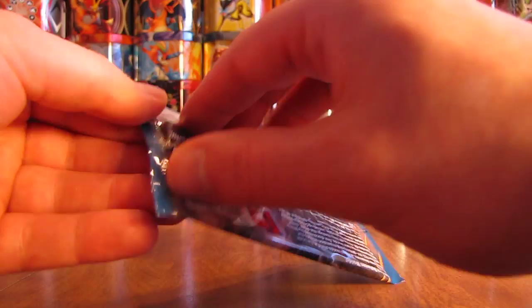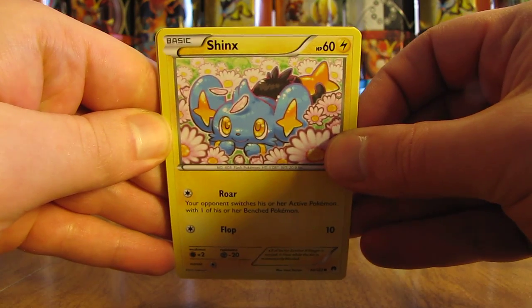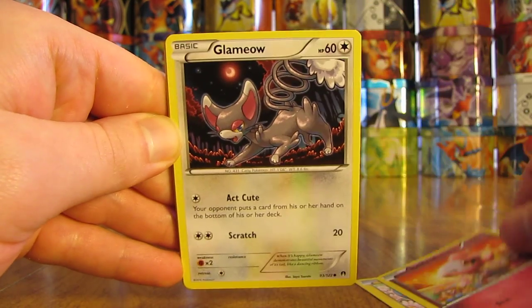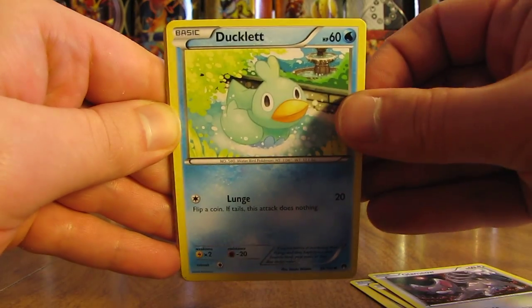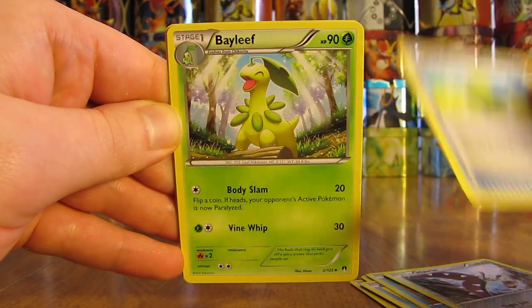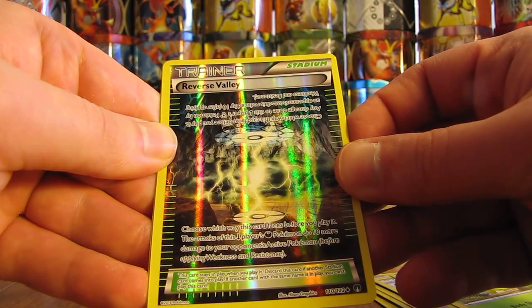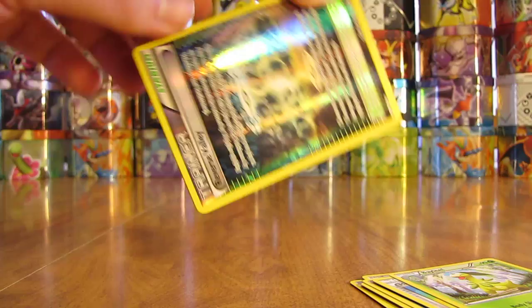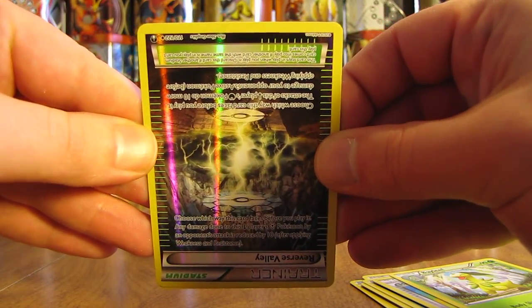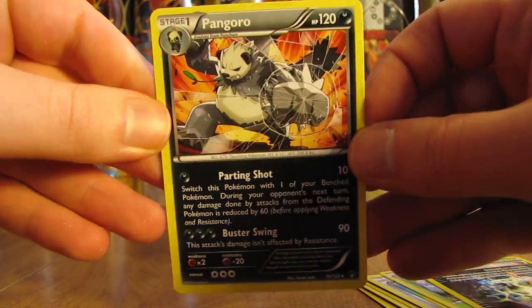Next pack has Luxray Break on the cover. Starts with Shinx, Spritzy, Glammeow, Ducklet, Timpole, Mawile, Max Elixir, Bayleaf, and a reverse holo Reverse Valley — a stadium card that's essentially a full art you can flip upside down for a different effect, which was new to Breakthrough. The final card is a Pangoro Non-Holo.